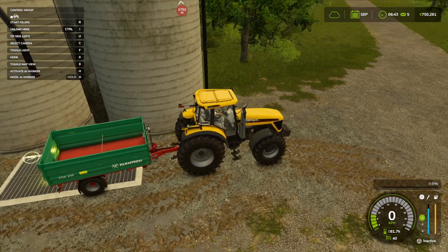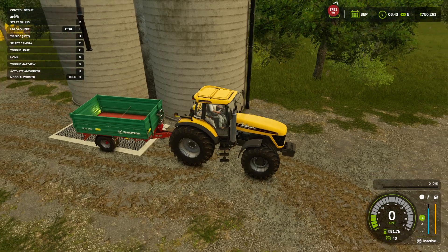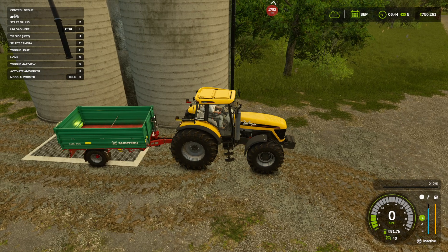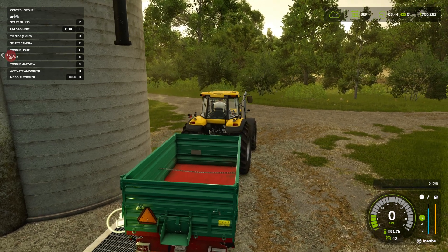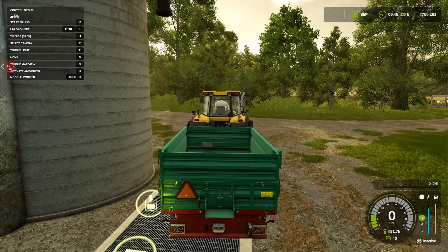If we hit R, that's for refilling, not for emptying your trailer — just to show you that you can store canola here. To unload it, you will need to change the side from which your trailer will open. You can click U on the keyboard; for example, right now we can open it in the back.